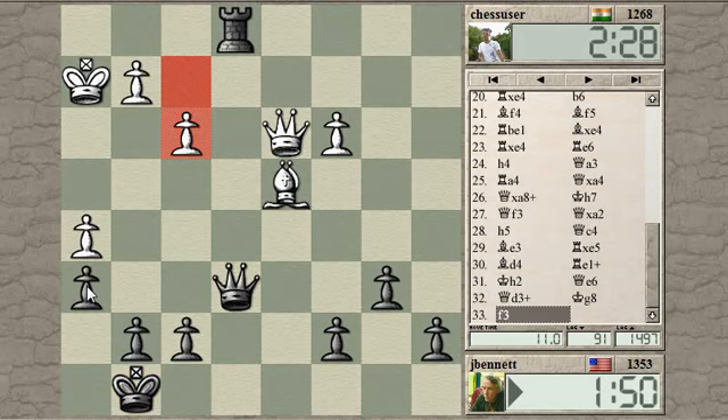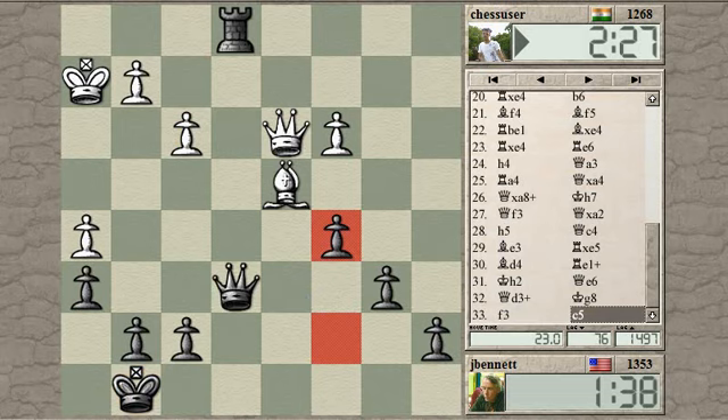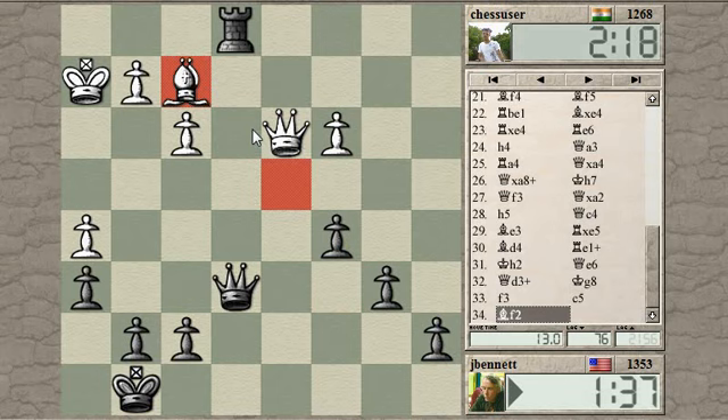When all my pieces are protected, there's less opportunity for White to pick up material by checking and picking up a loose piece. So after the check, I can go King to G8. Then the Queen can be supported on the back rank by the Rook. I think G8 is better than H8 because on H8 there's a pin on the G pawn and the H pawn is loose. So can I put this away somehow? How about if I kick the Bishop first? It's nice that the Queen has no check at this moment — the Bishop has no good squares on this diagonal, so it has to retreat.